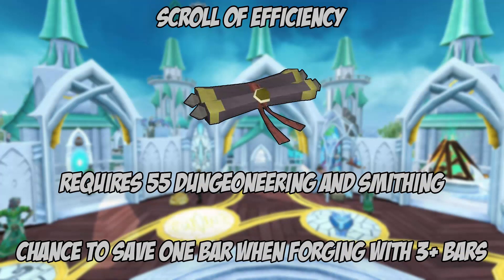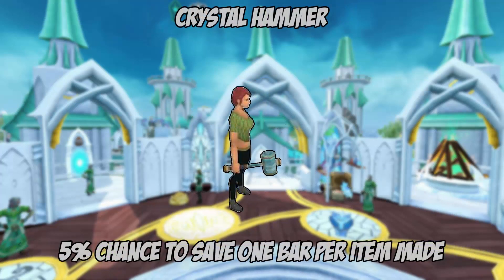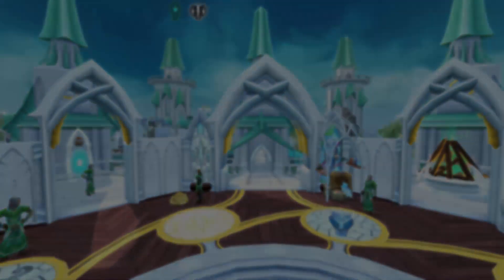The scroll of efficiency is a scroll from the dungeoneering skill which requires a smithing and dungeoneering level of 55. It has a percentage chance to save a bar while smithing with three or more bars — 25% for iron bars, 10% for mithril, and so on. The crystal hammer saves an additional flat 5% chance of saving one bar regardless of bar type. Combining all of these items is not necessary but will help lower the cost and time for 99 smithing.